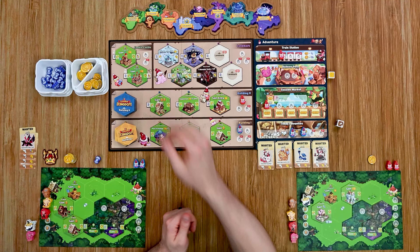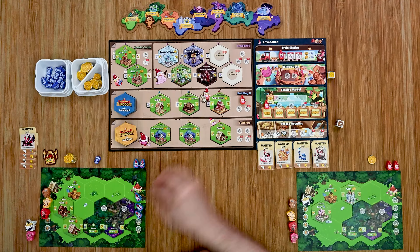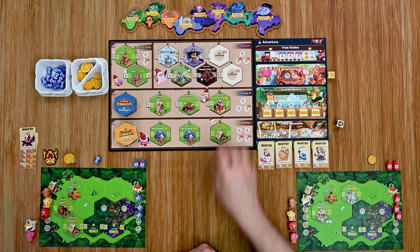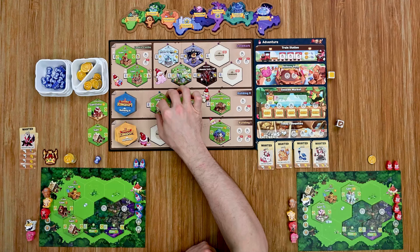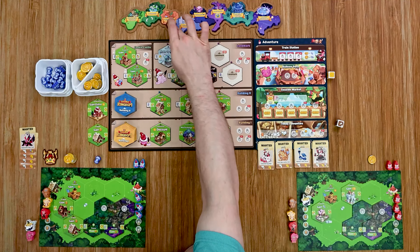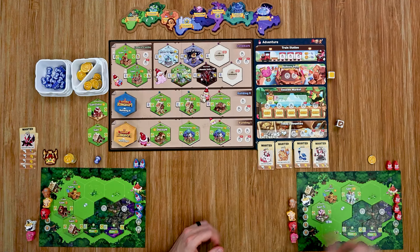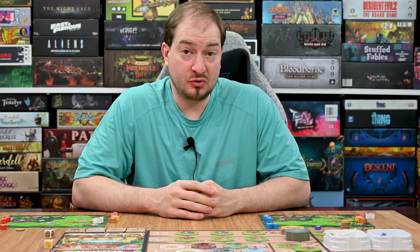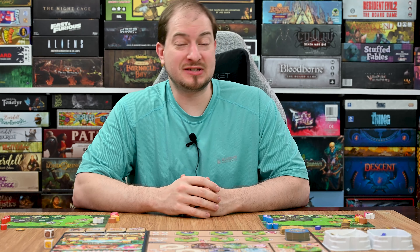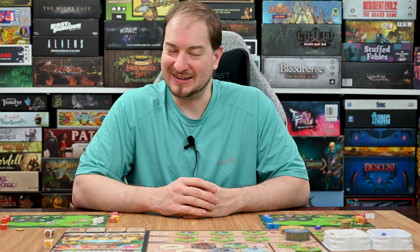That concludes the sugar gnome phase and we move into the organization phase, where each player gets their sugar gnomes back. Each building eliminates from its final space and the others slide over, then the round marker moves forward one space. Then it moves into the next round — unless it's the final round, in which case players total up all their victory points and the player with the most wins. I hope you found this video helpful in deciding whether to back this on Kickstarter. Leave any questions in the comments below or swing by the Kickstarter page. Until next time, see you later!